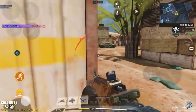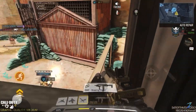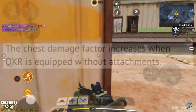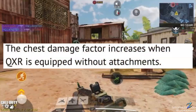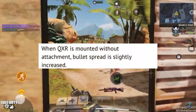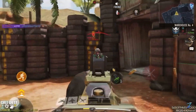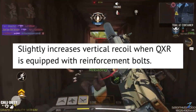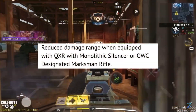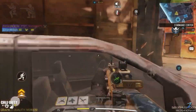There were also a ton of changes made to the QXR, which I regard as the best gun overall right now in COD Mobile. Firstly, overall damage is reduced when the QXR is equipped without attachments. The chest damage factor increases without attachments. Bullet spread is slightly increased without attachments. When equipped with the Reinforcement Bolt, the chest damage factor is reduced and vertical recoil slightly increases. Finally, damage at range is reduced when equipped with the Monolithic Suppressor and the OWC Marksman.